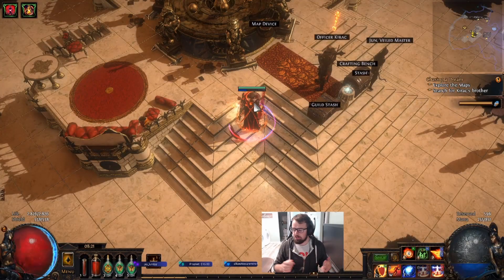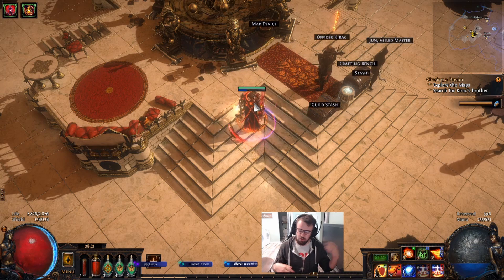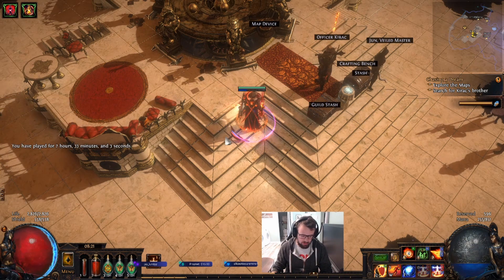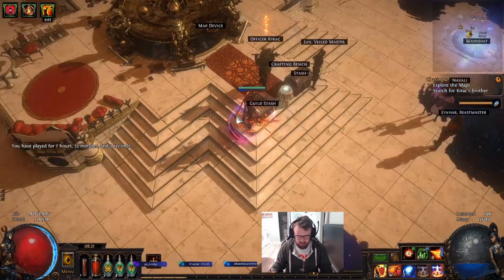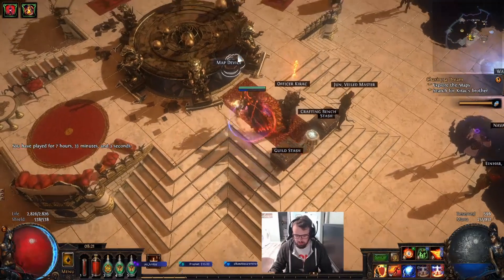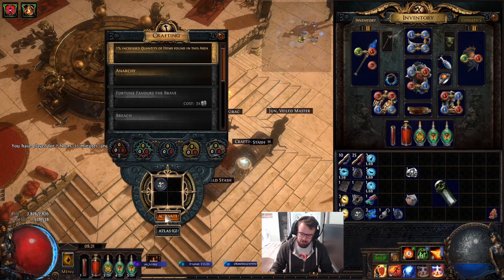Hey guys, just a quick update on the RF Trickster. I woke up this morning after just going to bed — I just got through the campaign. I have 7 hours played, Mobile 68. This is what the passive tree looks like; I just have my Mark lab done. I'll give you a quick look at what the character looks like while mapping for Righteous Fire.